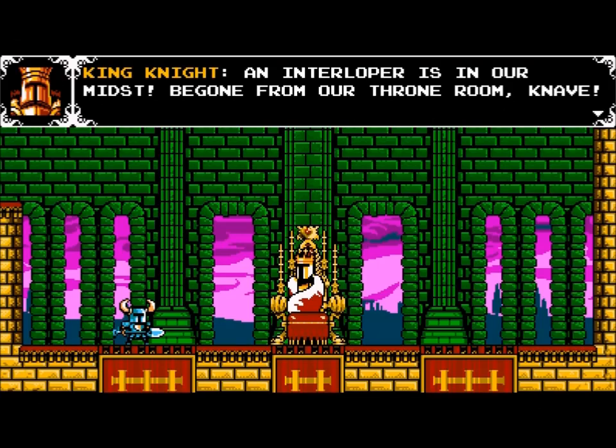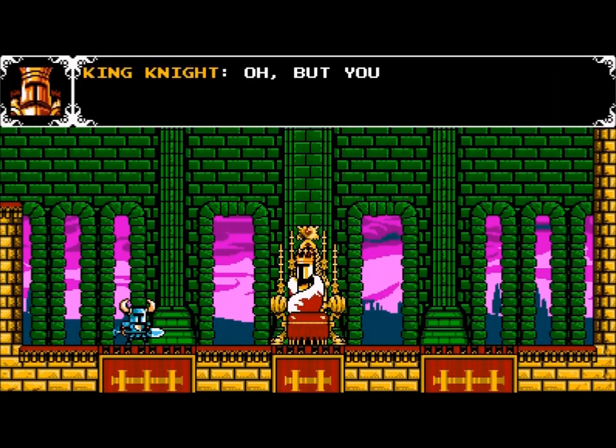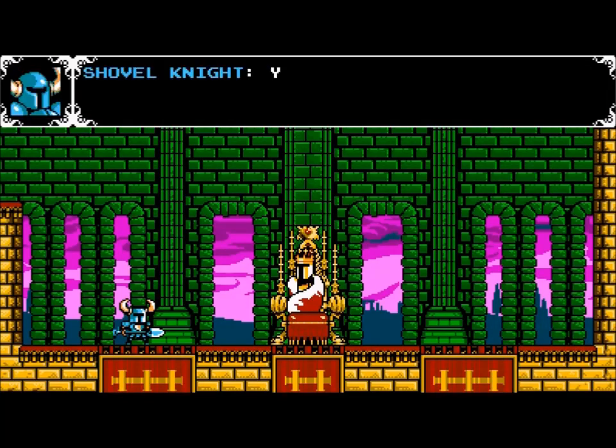And we're back. King Knight says: 'I'm no more an intruder than you — you aren't even a real king.' 'Oh, but you're mistaken. The enchantress saw me for my fabulously wriggle self, and now all bow before me.' 'You're naught but a decadent dandy.' That's probably one of my favorite lines in the game. Prepare to taste justice — and then they fight.